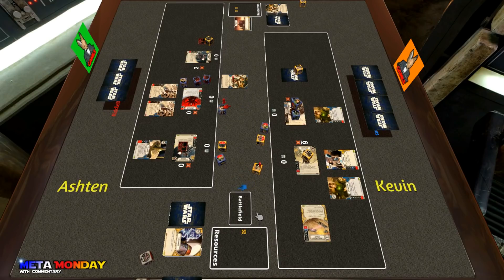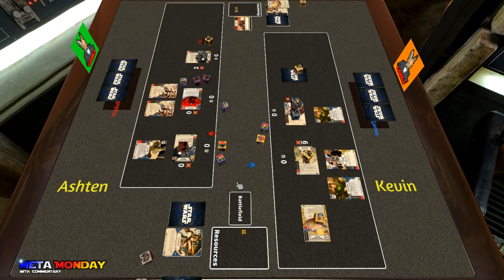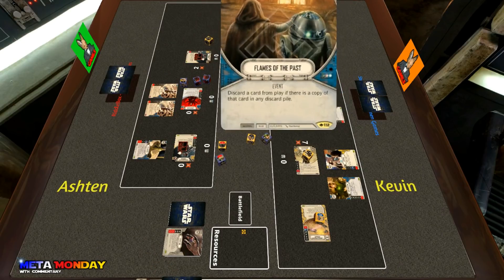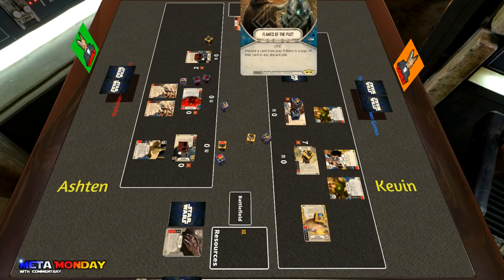Kevin uses Overconfidence on the pod racer die and the Force Wave showing two indirect, removing both. He re-rolls again and gets a resource and a focus — he'll be able to get the top card with the focus to the Force Meditation. He power actions and has Cassian at seven damage with three health remaining. Ashton draws the Chance Cube with Flames of the Past — if you're unaware, that card discards any card from play if there's a copy of that card in any discard pile.